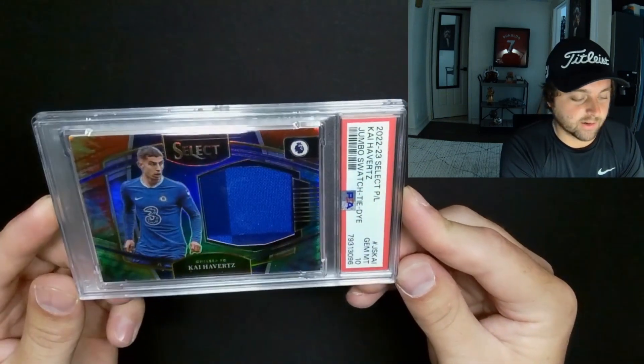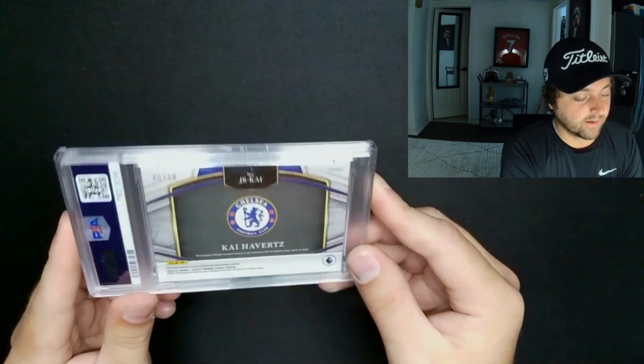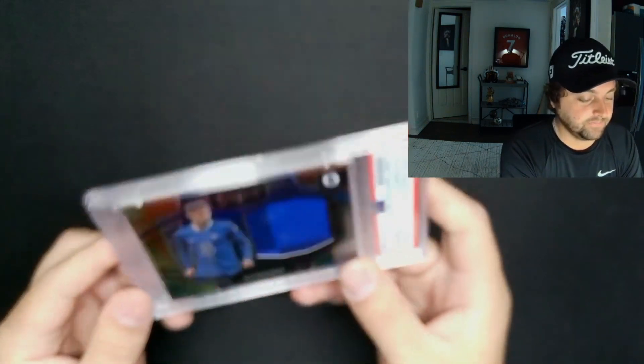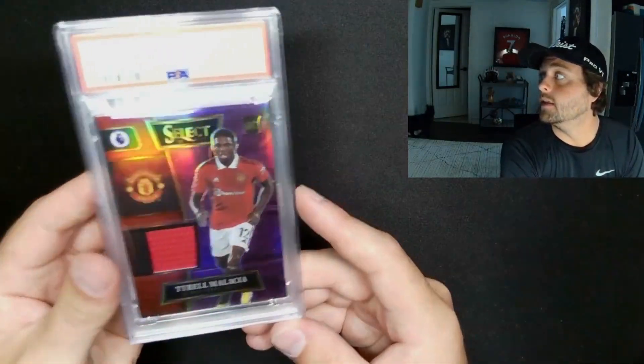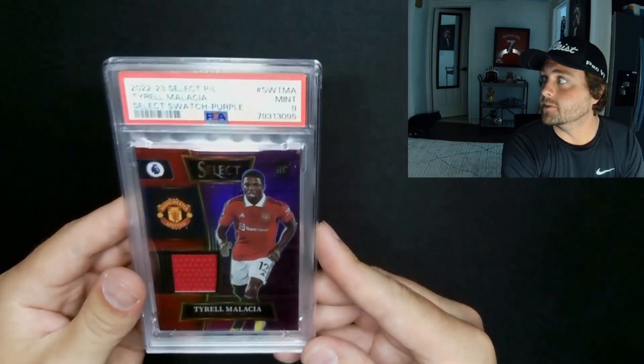Obviously you spent money on the cards. PSA 10 Kai Havertz — this is an out of 10 relic, not player-associated. I packed it myself so I think I'm gonna try to do like a little personal pulls collection. Kai Havertz is struggling right now; bought this one because Malasia was the homie.